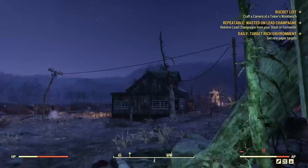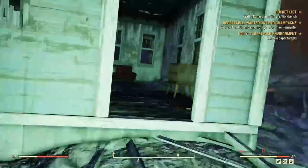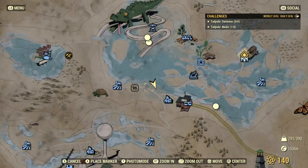In the second spot you will need to go to Clarksburg and find this building. Inside there will be a magnet and a letter you will need to read to go forward.